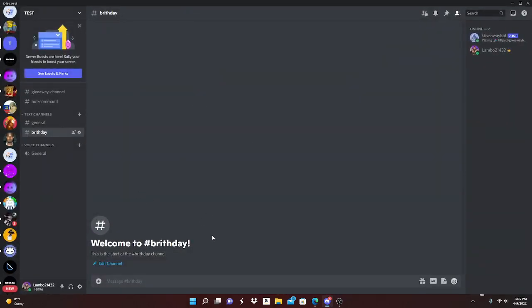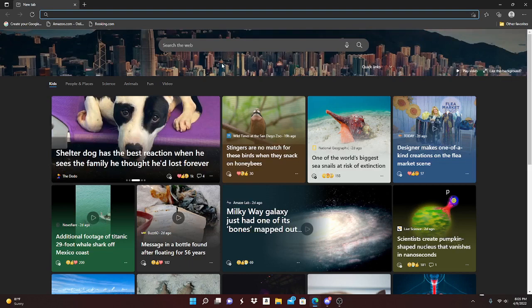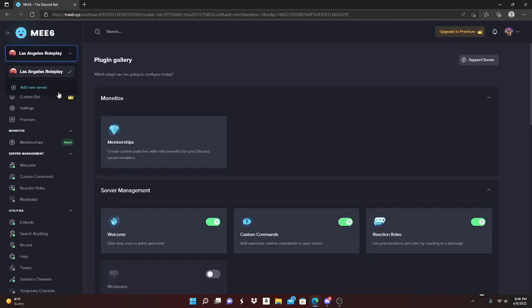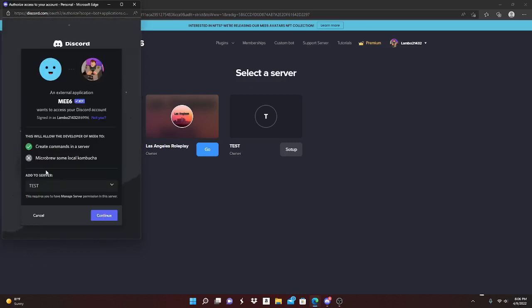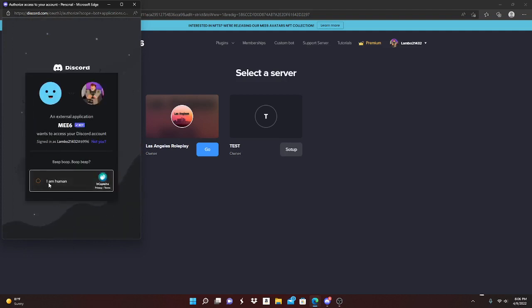Once you have your birthday channel and your role, you're gonna want to add MEE6 to your server. I already have MEE6 on my main server, but I'm gonna add them to my test server so I can actually show you guys. Give it all the permissions and then click Authorize.